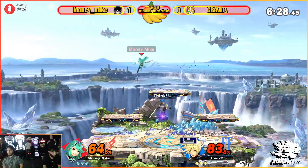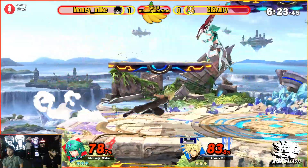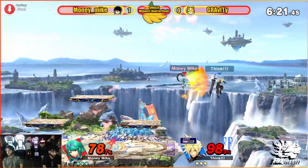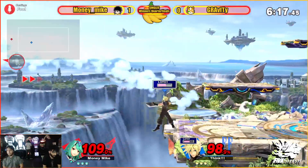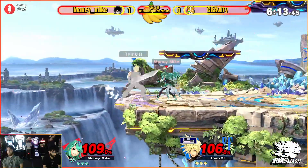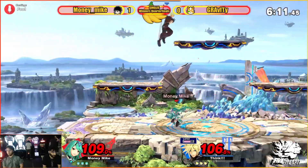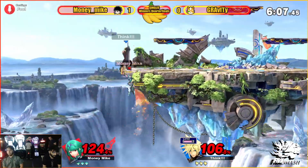Just pixels off from hitting that forward smash. Of course, if you shield that side B, you're kind of just letting her back on, but no real other choice there. This Cloud is making things look a little bit even here, but I think this really depends on who gets that first stock.